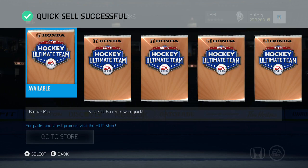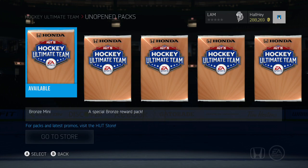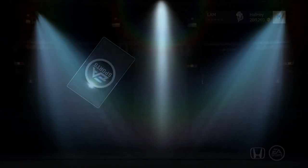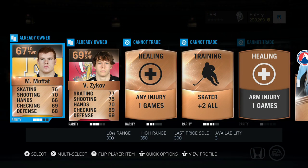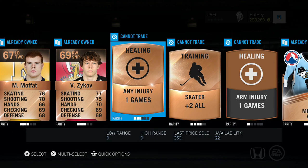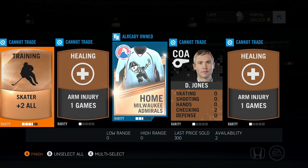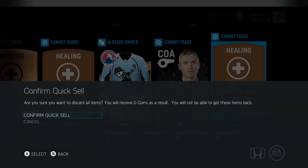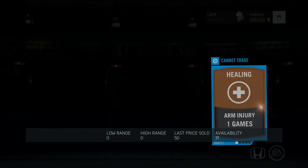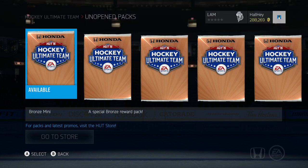So far we pulled one HUT Live. We got 18 packs left — we've opened a total of seven. After this video I'll show the collections I've done already. Zykov, Moffat — I already got those from collections, both in QMJHL. I've been collecting the plus-two alls as well — I'm going to use them for Connor McDavid. I think you can put 14 training slots into him, so I might just boost him up to 99 overall and use him for the rest of my HUT career.